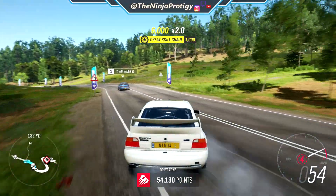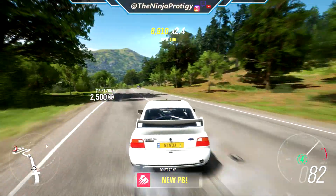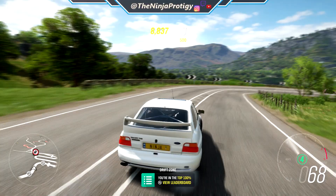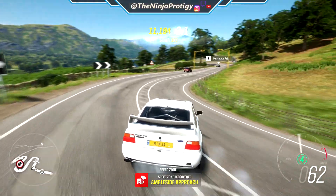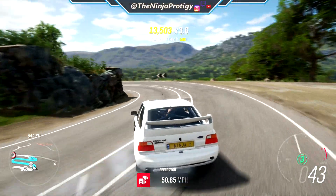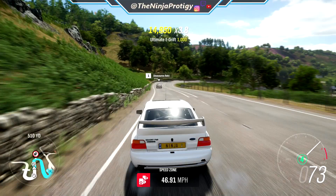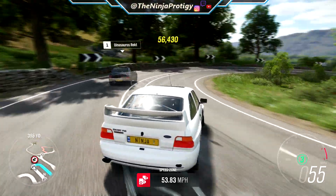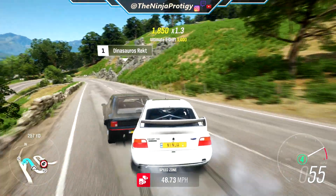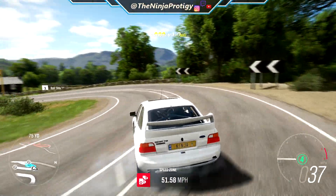I like this drift zone though, this is super cool. Let's see what that got us — 72,000, new personal best, obviously because I've never done it before. Two stars, alright. So probably 75 or 80 is the three stars on that one. But I do want to go all the way down this little hairpin section. That's actually kind of cool that they put a speed zone on this road because that means as long as you hit the things, you're not going to hit any traffic while you're drifting through this.